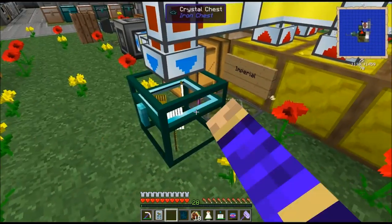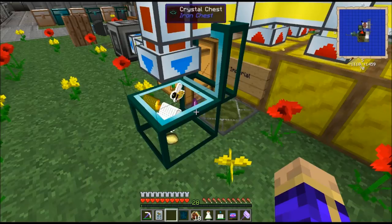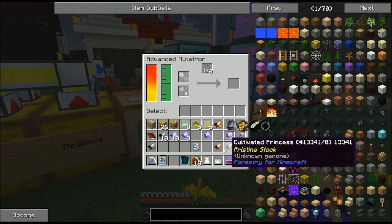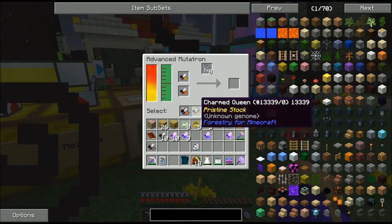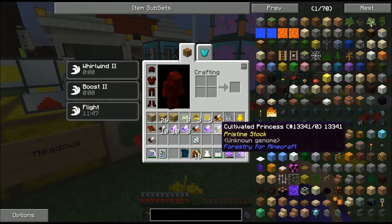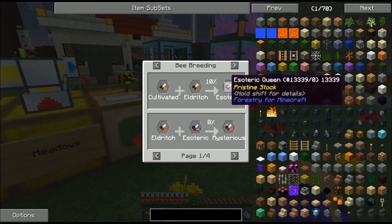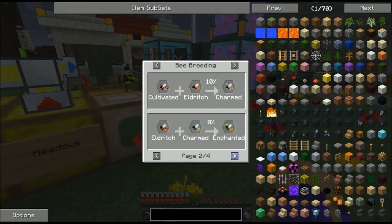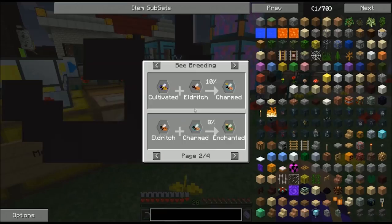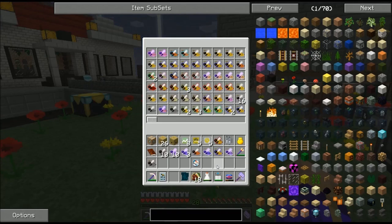Just to demonstrate why the Advanced Mutatron is so great: if I grab a Cultivated Princess and an Eldritch drone and toss them in there together, I need both Esoteric and Charmed. Normally, under standard bee breeding protocol, if I were to combine the Eldritch drone with a Cultivated Princess, I would have a 10% chance of getting Esoteric, a 10% chance of getting Charmed, and an 80% chance of not getting anything and they just mix. The Advanced Mutatron saved me an absolute bonkers amount of effort and time by shaving off all of that.